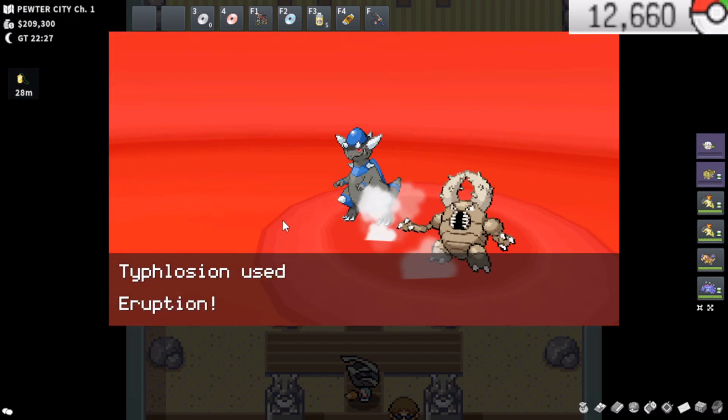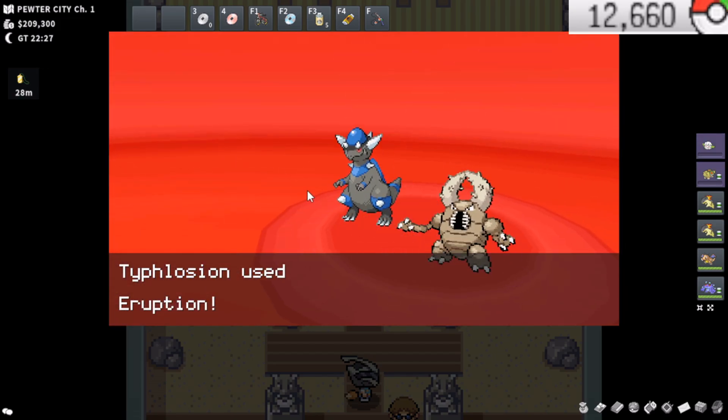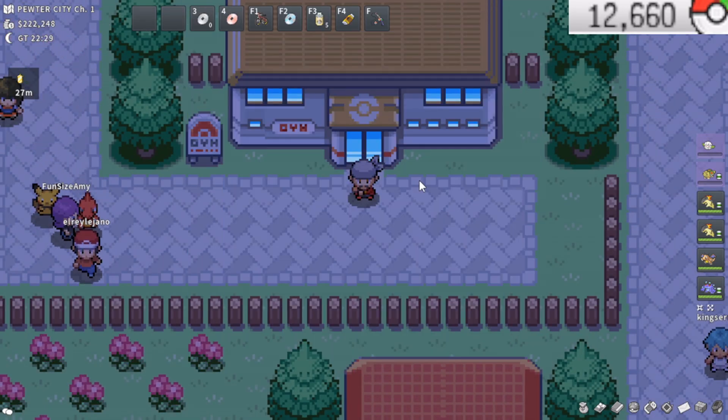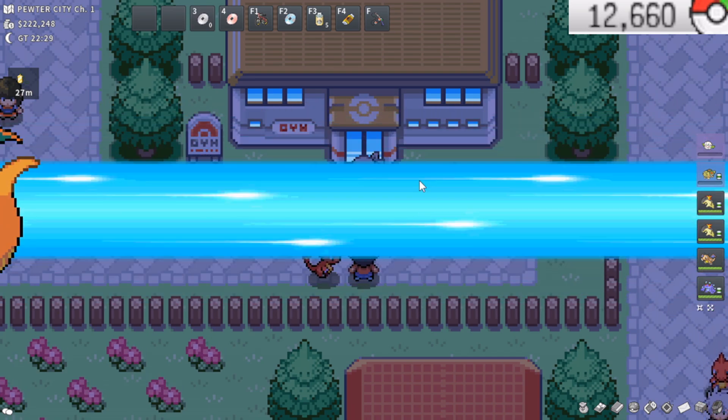Thankfully we dodged the Flash Fire Pokemon at Brock's gym, so once again a pretty easy leader. Next gym — going to go ahead and hit up Misty. Once again, this will be one of the tougher ones for this route, so wish me luck. Let's see if we can meet the damage checkpoint.